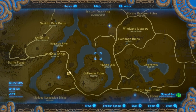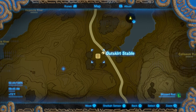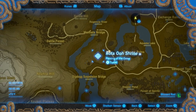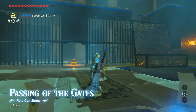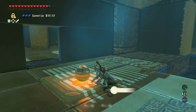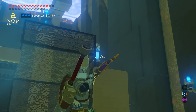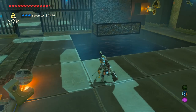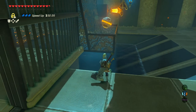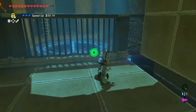For the next shrine, make your way just south of here past the Coliseum Ruins and find the Outskirt Stable. From the Outskirt Stable, look for a small plateau to the west — this is the Rota O Shrine, featuring Passing of the Gates. First, shoot the switch to open the way, grab the orb, move it slightly away, shoot the switch again, then grab the orb and throw it into the basket. Shoot the switch once more to send the orb flying into the holder.